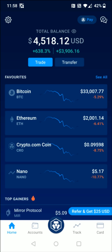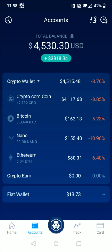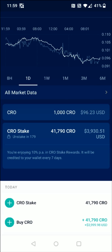Going back to the homepage of the Crypto.com application, we can see that the total balance has increased based on that staking of the Crypto.com coin. If we want to see the status of our CRO staking, we can go to the bottom and click accounts, then open up our crypto wallet and click on the Crypto.com coin. From that page we can see our CRO stake and it says 'unstake in 179 days from now.' You have to wait the full 180-day period before you can unstake, but keep in mind that if you do unstake, you're going to lose the vast majority of the benefits that come along with the metal card.